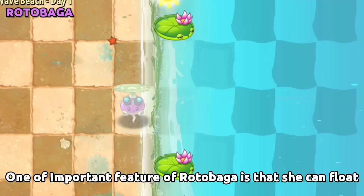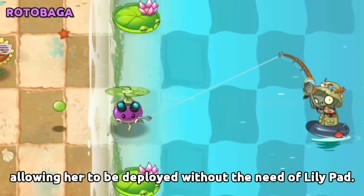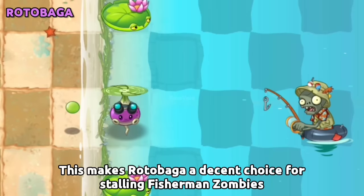One important feature of Rotobaga is that she can float over water in Big Wave Beach, allowing her to be deployed without the need of a Lily Pad. This makes Rotobaga a decent choice for stalling Fisherman Zombies.